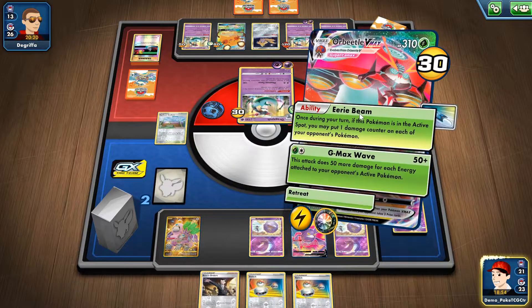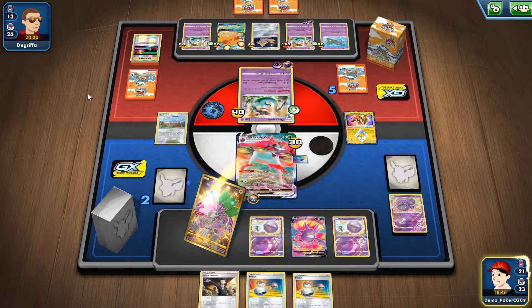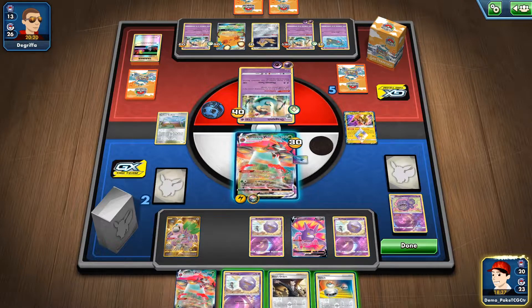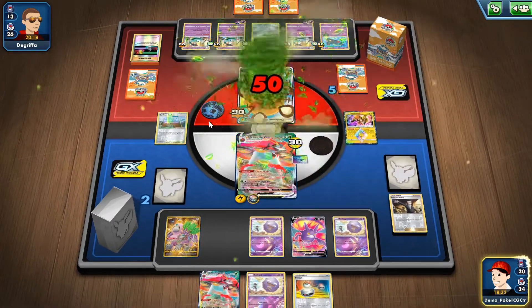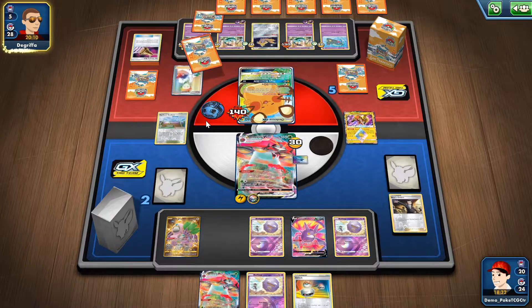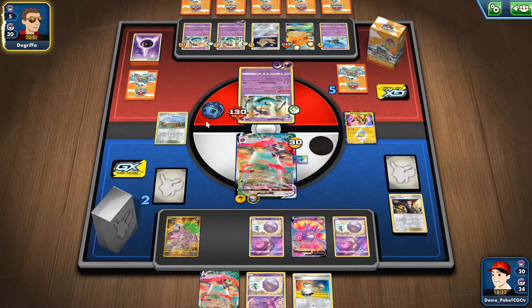If I use Eerie Beam, I can still use Primate Wisdom and see if I can get something — not just another Koffing. I can use Boss's Orders and go for the safe route: swing for 50 and basically get a game in case I find myself a Wheezing. I don't need to worry too much if my opponent can deal somehow against my Wheezing.